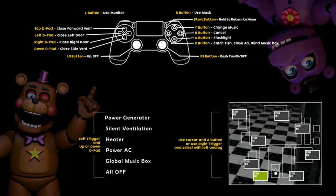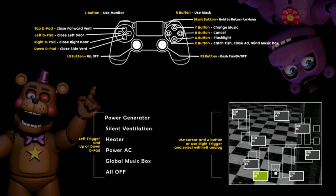The right stick turns on and off the desk fan. And the left trigger and up or down on the D-pad gives you your power gen, silent ventilation, the heater, the power AC, the globe music box, and all off.